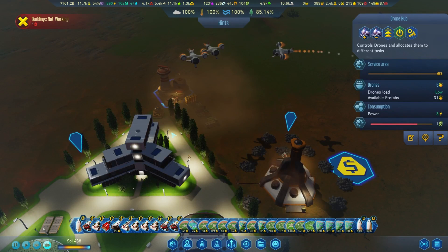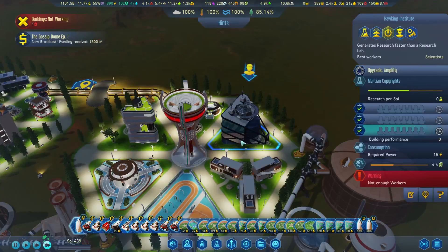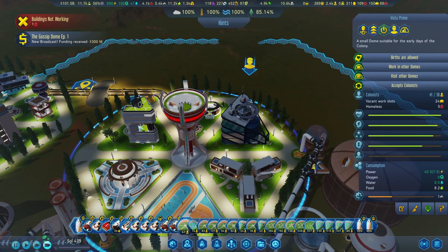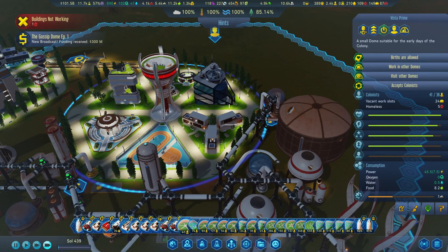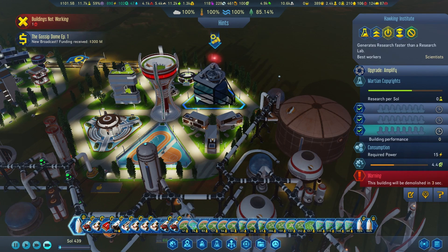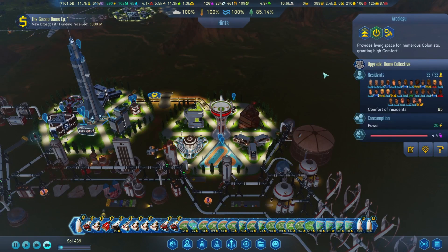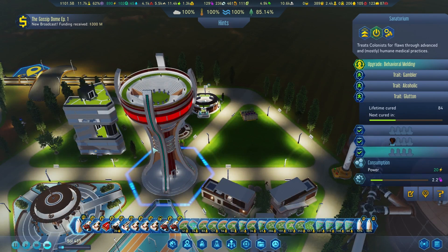We have a food shortage. Building not working — Hawking Institute. Is that just because there's no one there? It looks like it. What's this dome doing? We got homeless, we got vacant work slots. Let's just go ahead and tear that down — we don't need the research, for sure.